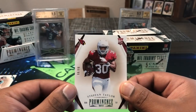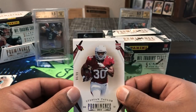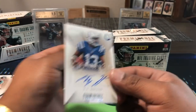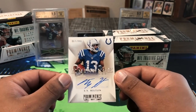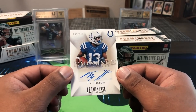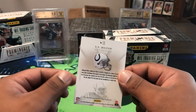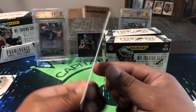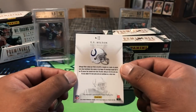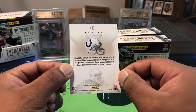Here we got a Stephon Taylor for the Cardinals, numbered 98 out of 99. And the auto is really thin... we get a T.Y. Hilton auto, 62 out of 999 — very dope. One of the better receivers in the league. I've never hit an auto of his before, so to get his card here is awesome. Doesn't say rookie, so this might actually be his second year, but that's still dope.